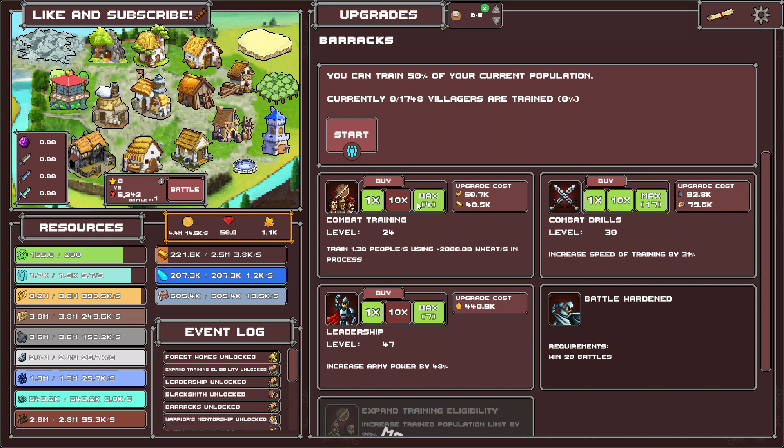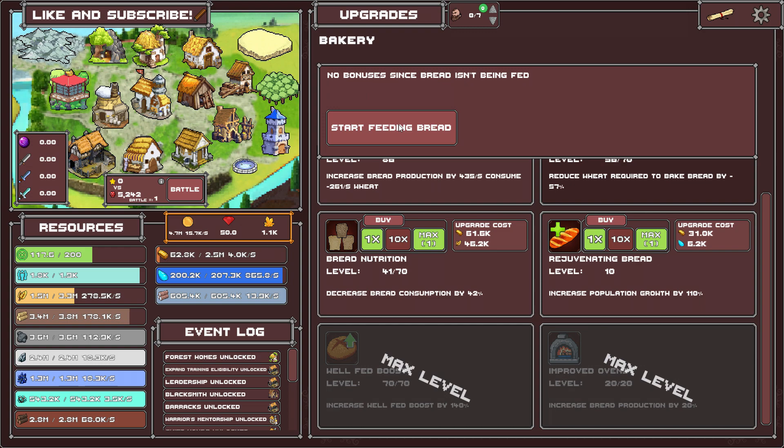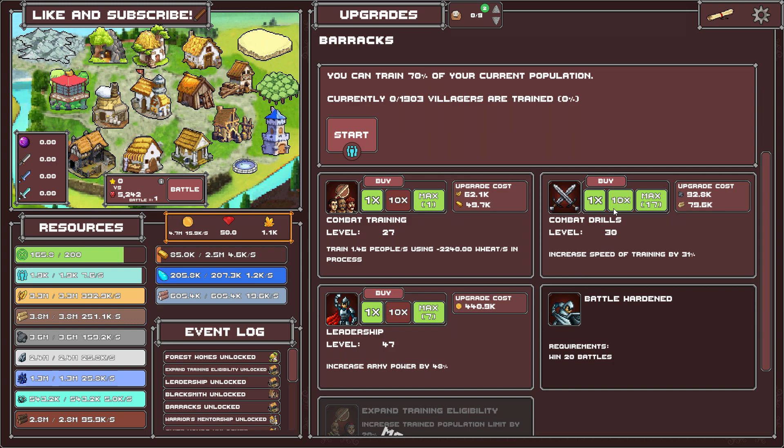For money I have millions, so I can easily upgrade leadership and everything. It all recovers really quickly, so maybe this is a bit slow. That's where the bread is — I need to make more bread. I could stop feeding bread but it doesn't seem to change much. Let's max this out.